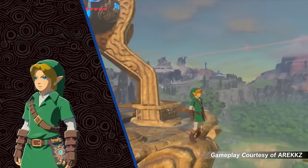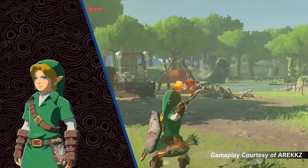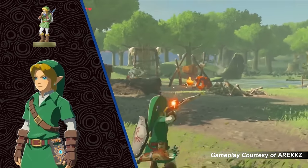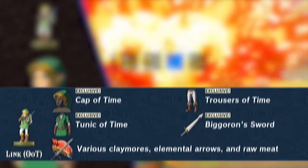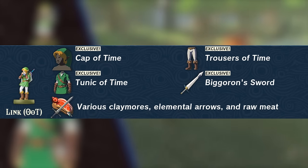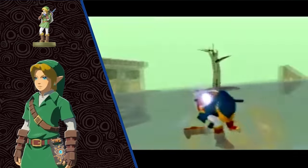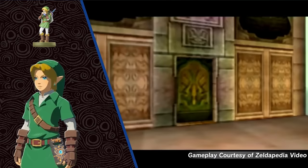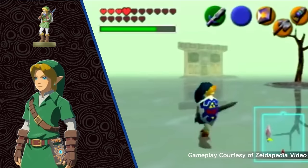Like the last set, the Time Set also requires an amiibo. This one requires the Ocarina of Time Link figure, which also has several daily drops, three of which are the Cap of Time, Tunic of Time, and Trousers of Time. This set brings back the white sleeves and legs that we all fell in love with in the Nintendo 64 classic, Ocarina of Time.